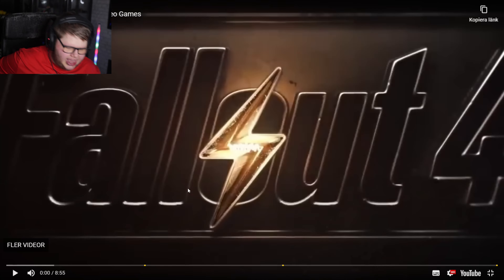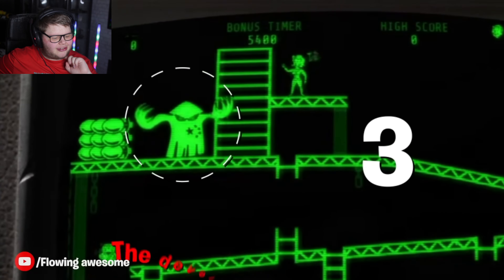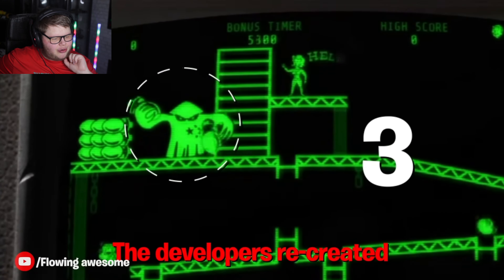Let's get into it. Fallout 4 has a terminal that contains a secret reference — three ramps, ladders to climb, and a boss at the top throwing obstacles. The developers created an OG Donkey Kong and Mario reference. While playing Dying Light 2, you can find a strange-looking fungus that you can interact with.